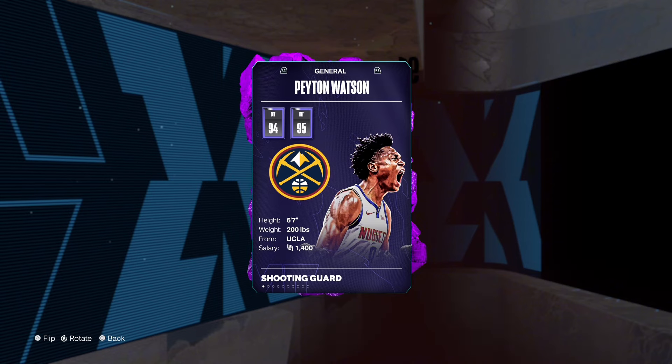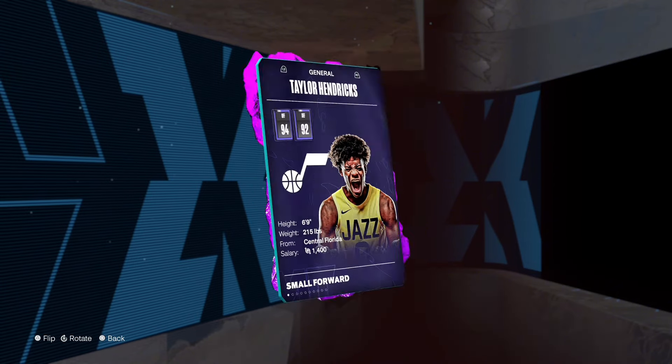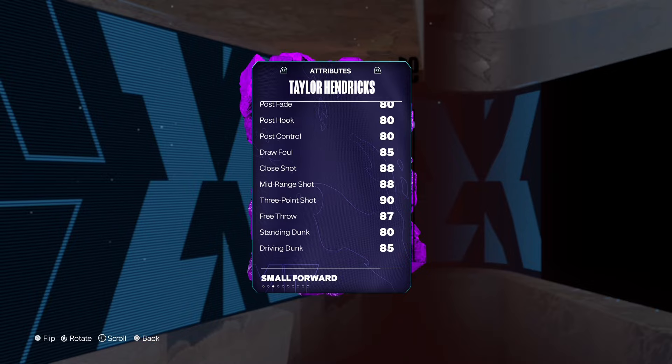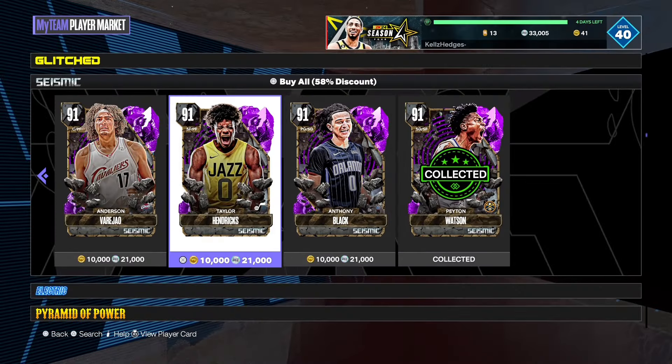He's also a good small forward — he's six-nine, great on offense and great on defense. You guys should pick up these cards, they're really good.